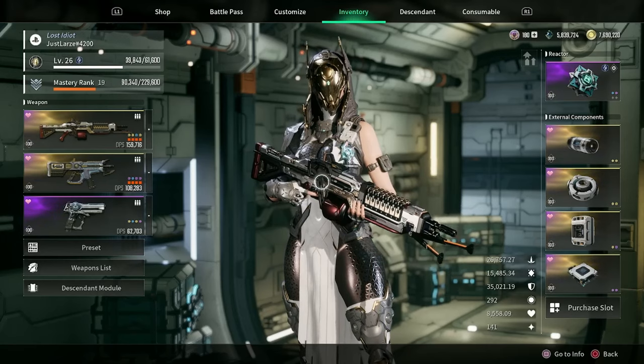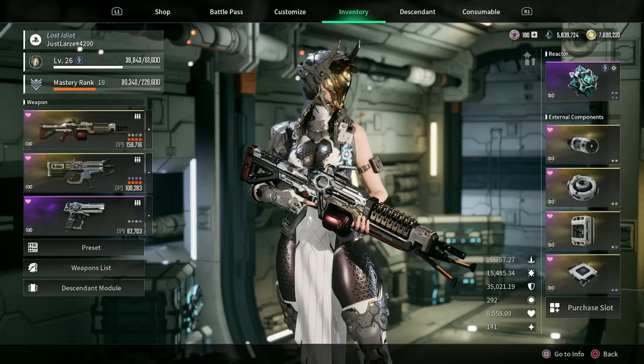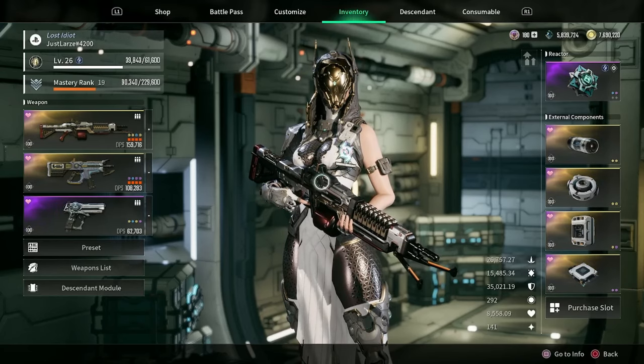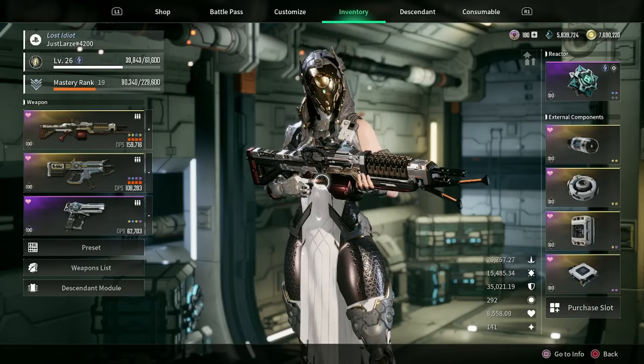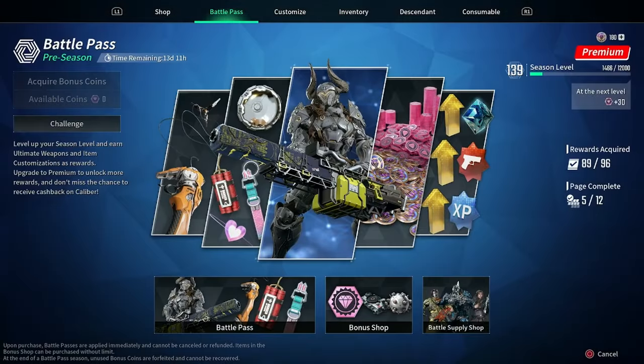Greetings fellow descendants, my name is Lars. Today I want to talk to you about the pre-season weekly challenges as well as the supply coins that you're going to be getting from those. As of Hotfix 1.0.7, they have stated that week 7 and week 8 are going to increase the amount of supply coins they're going to give you, and oh boy did they deliver. So let's go and check the battle pass.